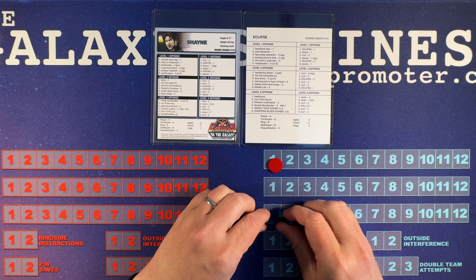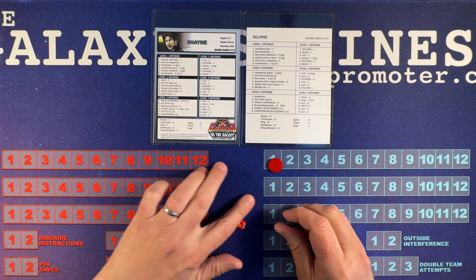Shane is looking to keep that momentum going here today against Eclipse. We will see how it goes. Shane will be red, Eclipse will be blue. And Eclipse is going to start things off.